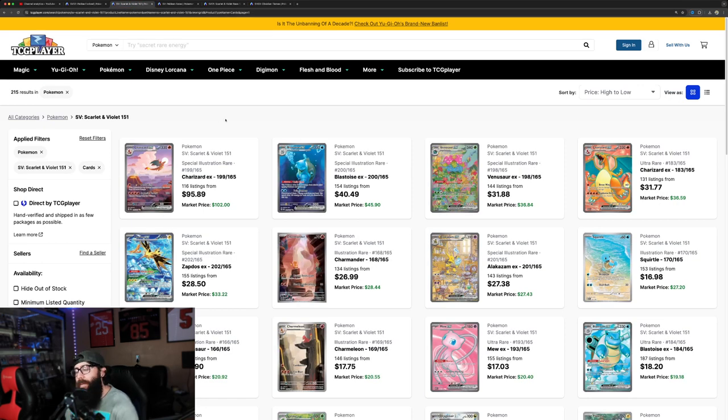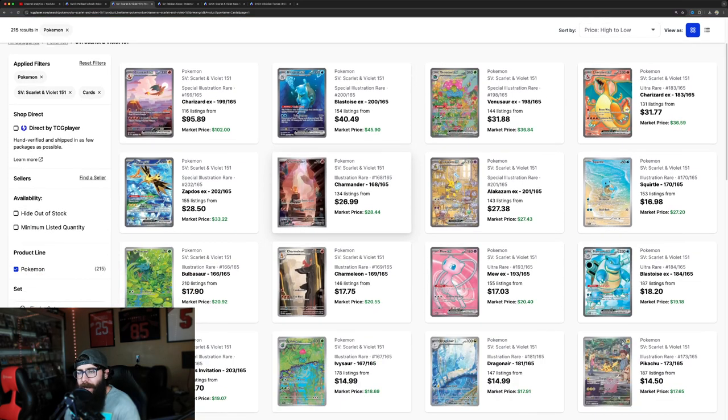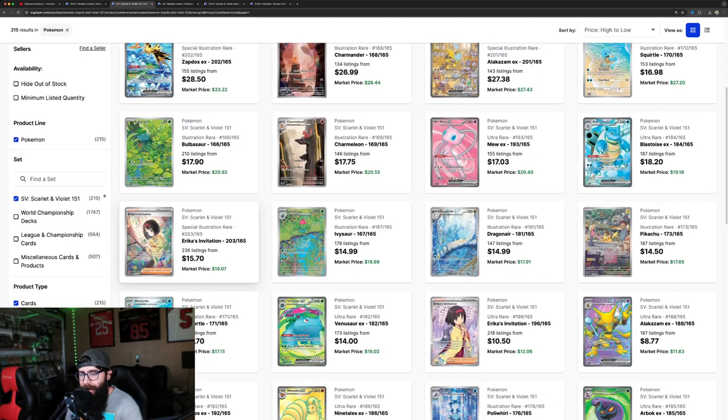Then obviously you have the 151 set — I don't really need to go into this, but we're just going to admire some of these arts. This Charizard being the most expensive — I actually think isn't the best artwork. I think they could have done this card better. Absolutely love this Blastoise and absolutely love this Venusaur. This Zapdos — oh man. They kind of carry how they tell a story when you put them all together: Charmander, Charmeleon, Charizard — chef's kiss. This Squirtle, the Alakazam, this Bulbasaur's adorable, Erika looks great, and Dragonair — that's a great card, slept on a little bit.